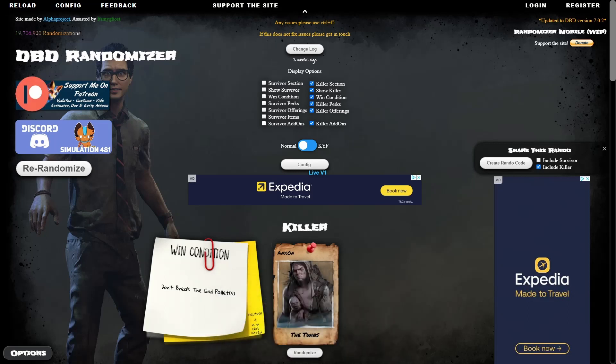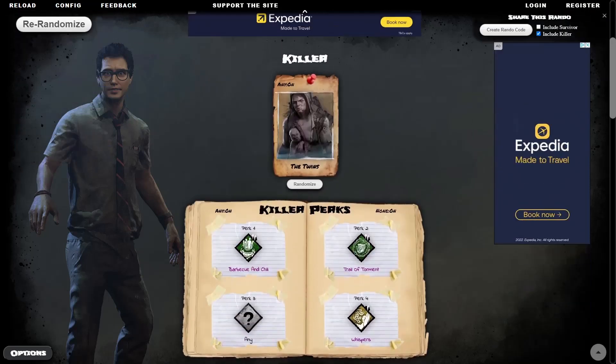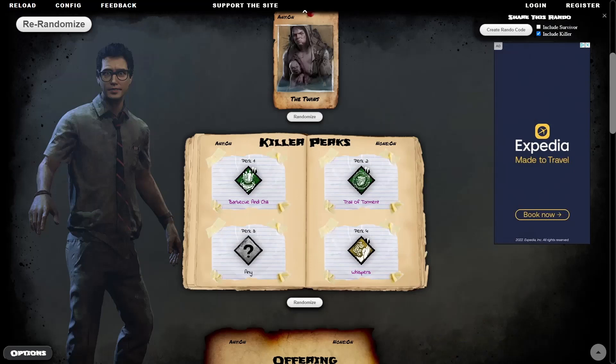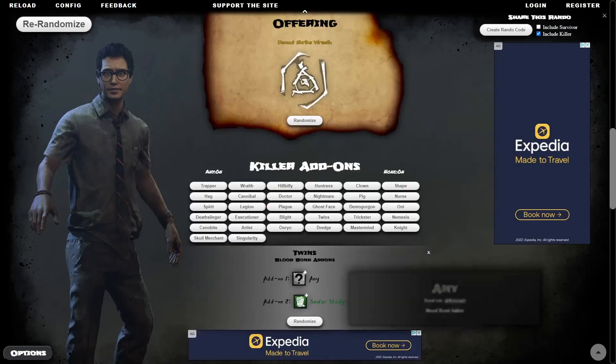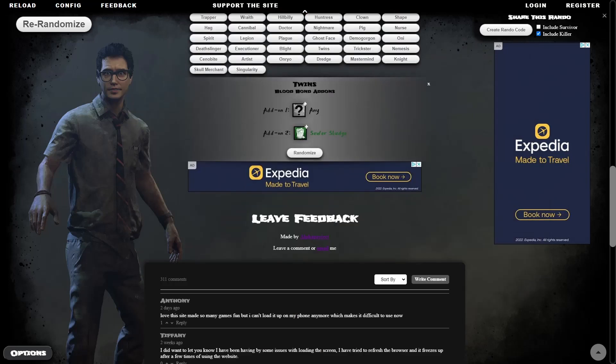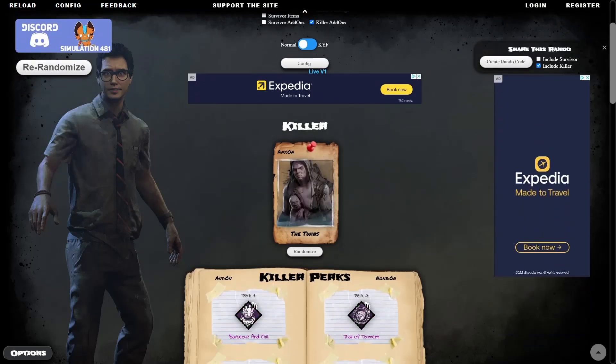Win condition — I'm going to turn that off, I don't like those. There we go. Now then, like I said, this is going to give you a random killer. This is what it started off with. It's going to give us this, and then a different offering, and then this. All we have to do is hit re-randomize and it will give us something different.